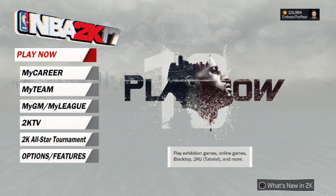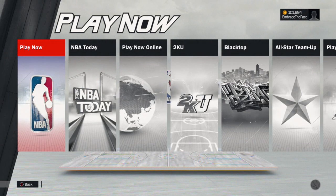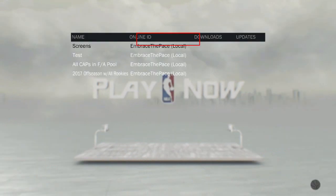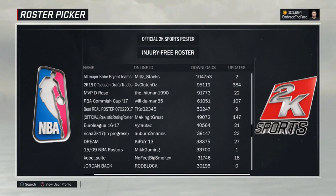So we'll jump into this. First I'll show you how to use this in exhibition games. From the main menu click Play Now, then click X again and click Play Now. Once you get into the team select screen, you'll notice in the bottom left corner it says 'Roster' — all you have to do is click Triangle.